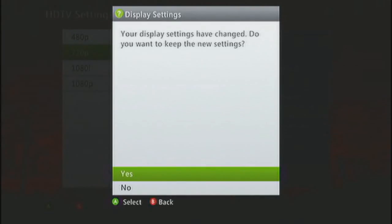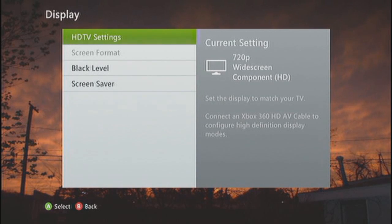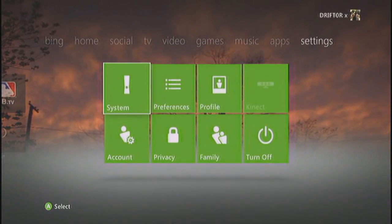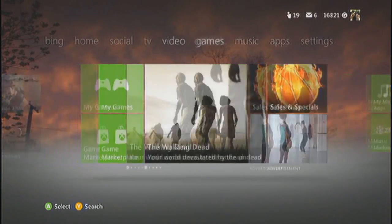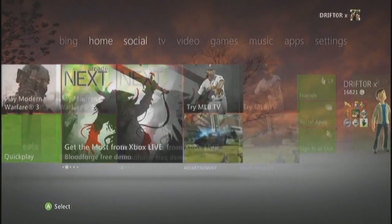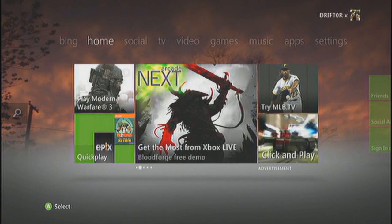Then go up to your HDTV settings and put it in 720p so that you get nice, crisp, clean 720p to your TV and 720p into the capture card, for higher resolution than the 480p. PS3 works the same way — you want it in widescreen 720p.